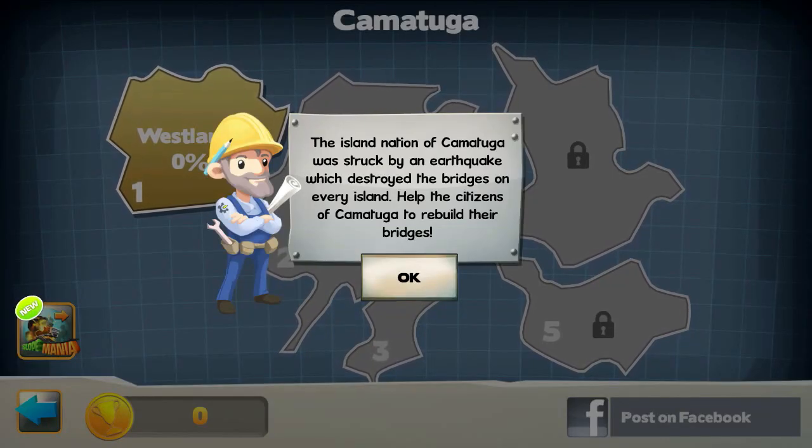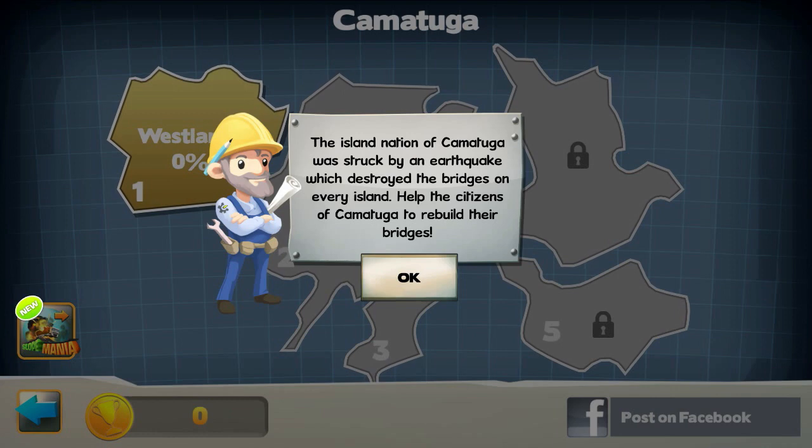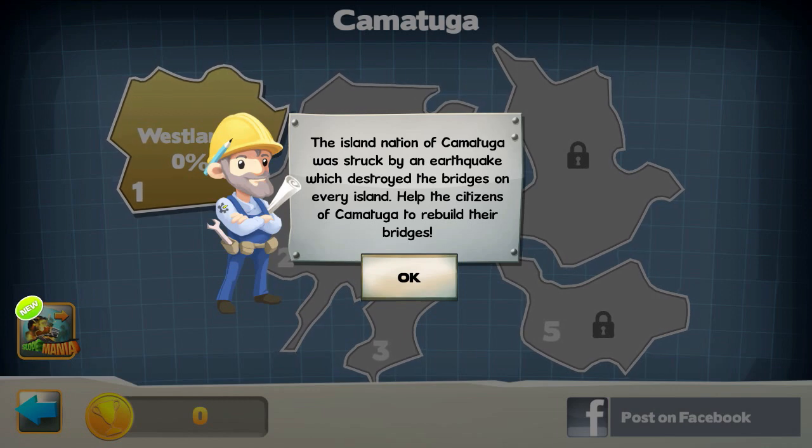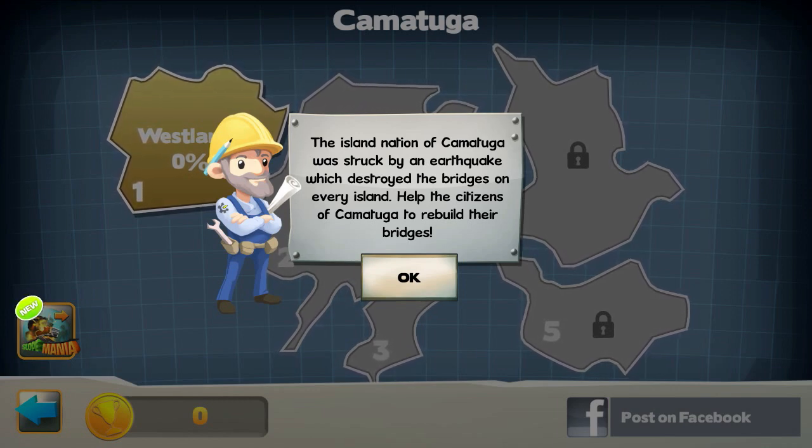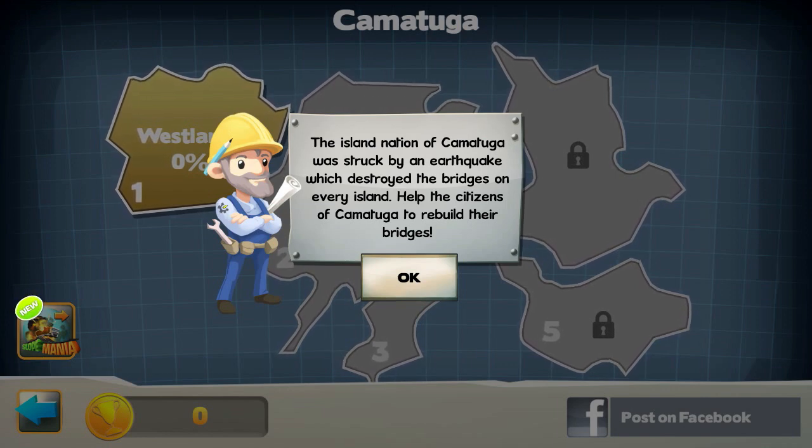The island nation of Kamatuga was struck by an earthquake which destroyed the bridges on every island. Help the citizens of Kamatuga to rebuild their bridges. So here we go, this is a physics-based bridge game and you have to make sure your bridge can safely carry loads of vehicles to the other side and try to connect all the islands together.